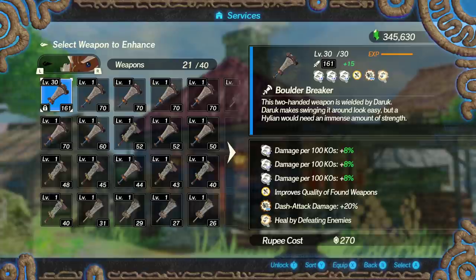As for Daruk, he has probably one of the worst seal combinations: heal by defeating enemies plus dash attack damage. He doesn't have the best dash for usability, and there's no really good viable way to build into this. I would kind of just ignore Daruk — he seems underwhelming in almost every way, and you would never spam his dash enough to make that modifier worthwhile, unlike Riju or Revali who can actually leverage their movement-based modifiers much better.